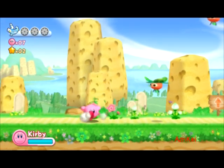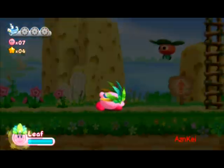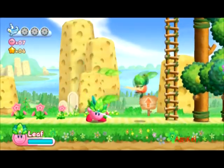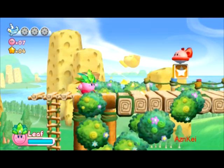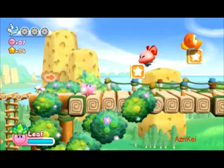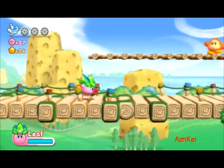So this is the stage here. I can see some Tumino-like enemies here. And if you press down while inhaling those enemies here, you'll get the Leaf Power, as you can see here. Another part of the copy ability.